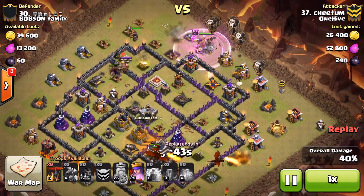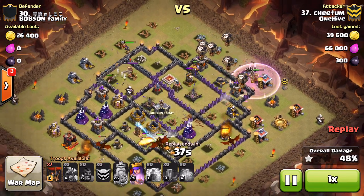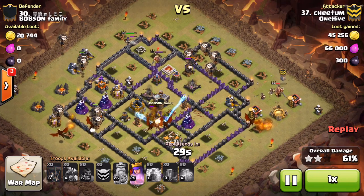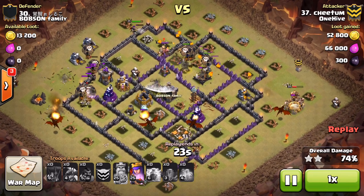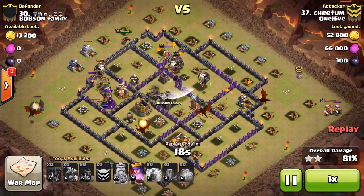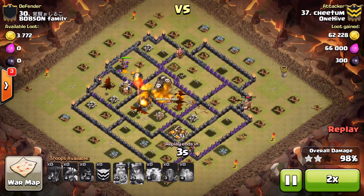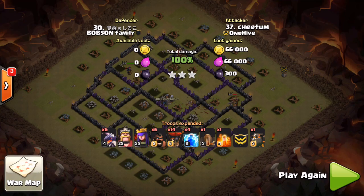The left side air defense is being targeted and goes down. Here comes the lava hound and the balloons. The king is walking around the outside, queen going the other way — taking out trash buildings and doing a little tanking. They're closing in on the last air defense and once it's gone, all the dragons down low continue to do work. Nothing can really deal with them besides air defenses, and once they're gone it takes forever for the other defenses to take them out — especially when balloons are picking off defenses one by one. That one X-Bow in the middle goes down to a whole lot of balloons. Clearly an easy three-star. Beautiful attack by Cheatham, good job buddy.